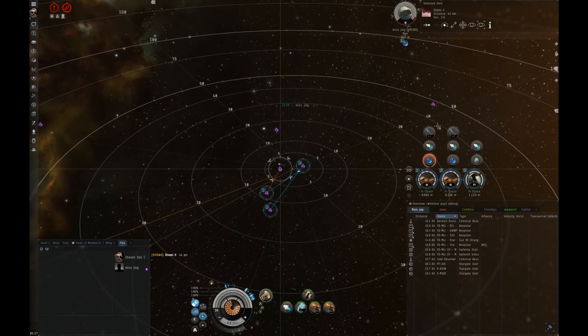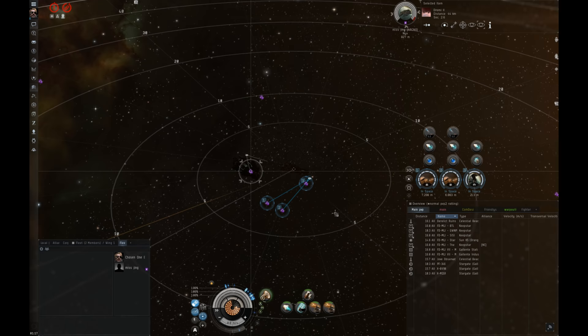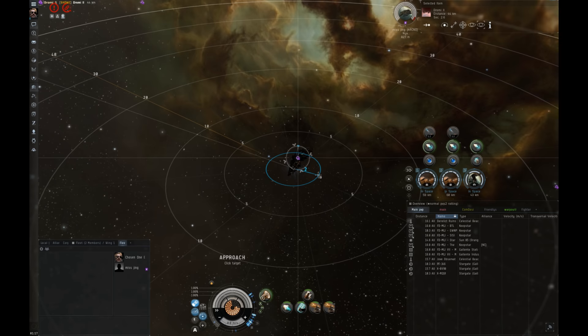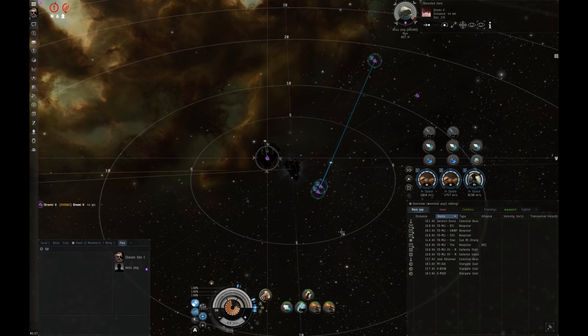The second ability — F2 — is their prop mod, which I've used a bit in this video. It functions just the same as any other prop mod on a ship: activate it and they go much faster. You can see the speed goes from 1,541 up to about 9,000 — it really makes a big difference when burning far. The prop mod does have a cycle time and unlike your normal micro-warp drives that can cycle infinitely, it has a cooldown, so you're not able to reactivate it until that cooldown cycle is done.